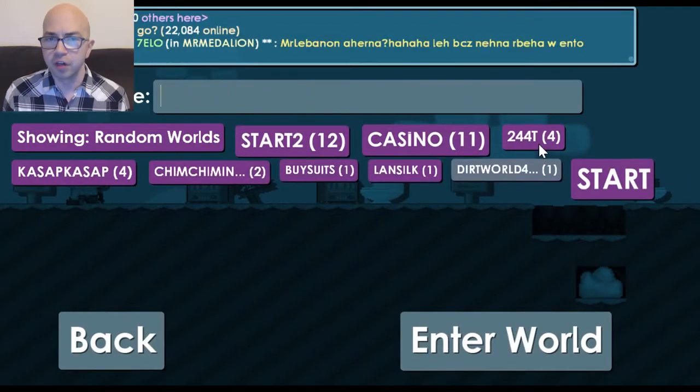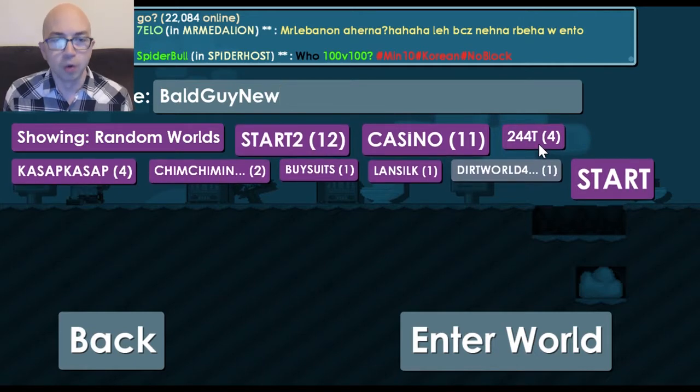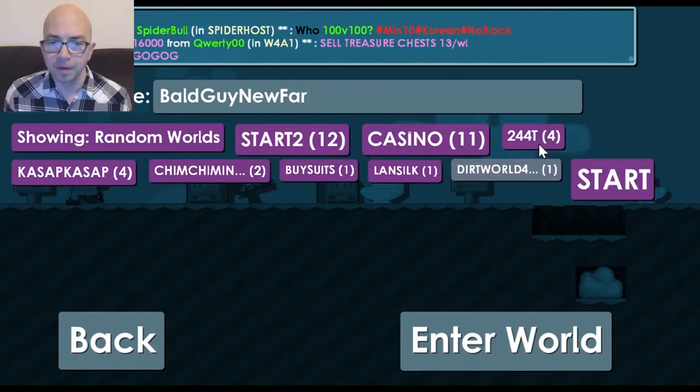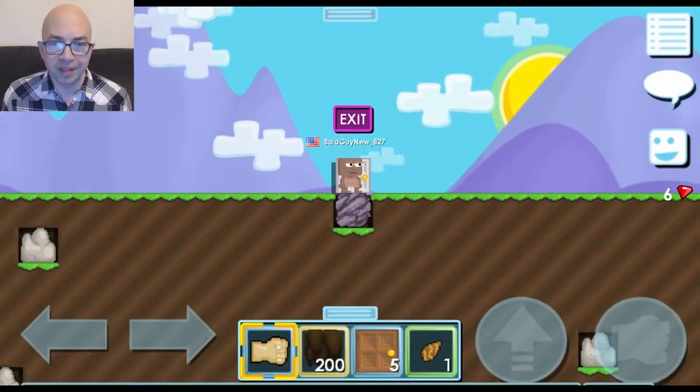Now we're ready to leave this world and go into a more permanent farming world. Either go into the menu and click 'Exit World,' or hit the punch button while standing in front of the white door to leave. You can then choose any blank world you want. I recommend trying to use the name of your character, or your character name followed by the word 'farm' — anything works as long as you can remember it.